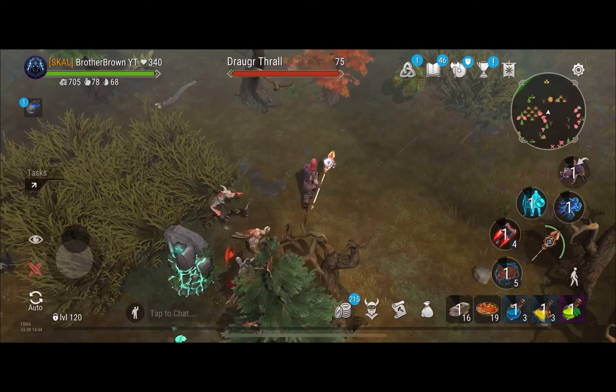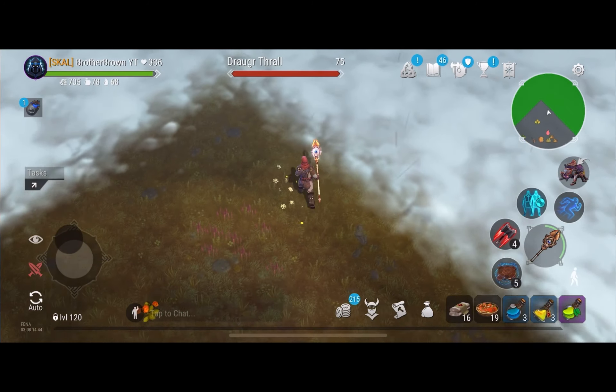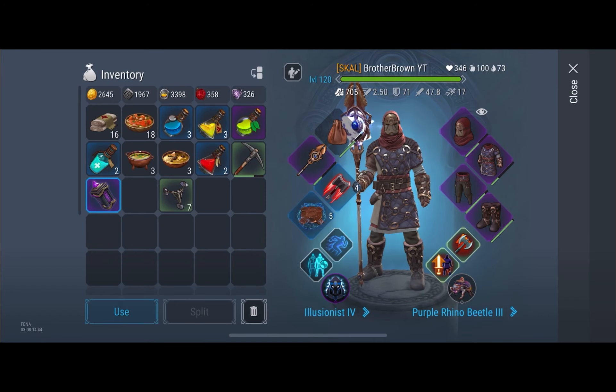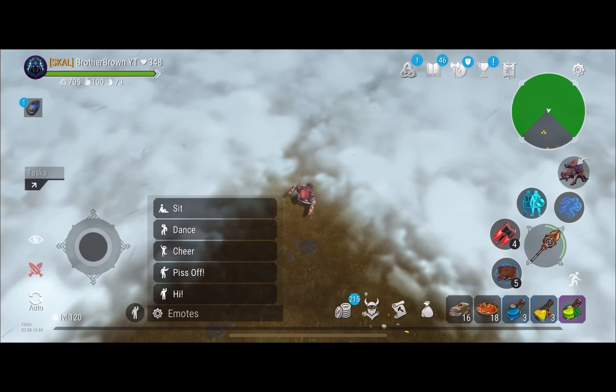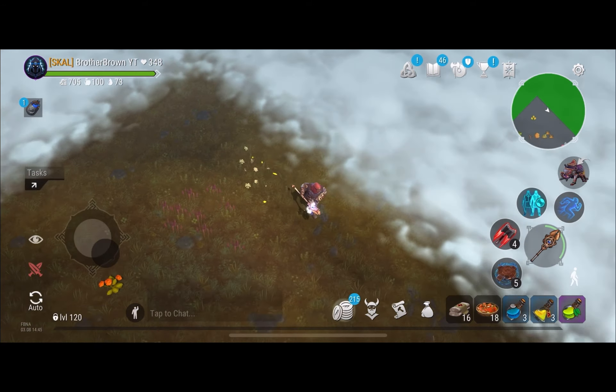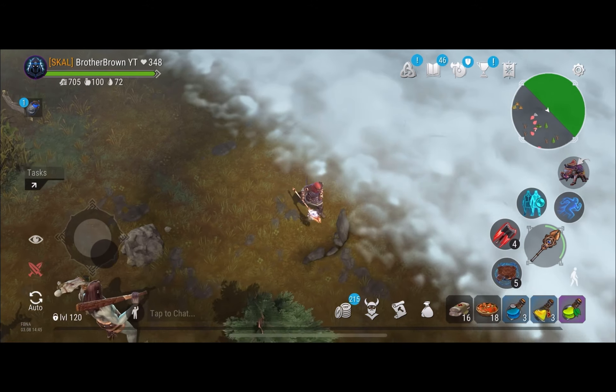These statues — I've noticed whenever they do their drop, they usually have two melee mobs and then one shaman or sorcerer. Take that into consideration if you're searching for shamans; there's always going to be at least one in those statue spawns.